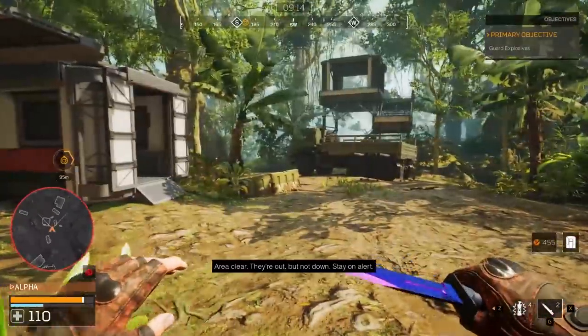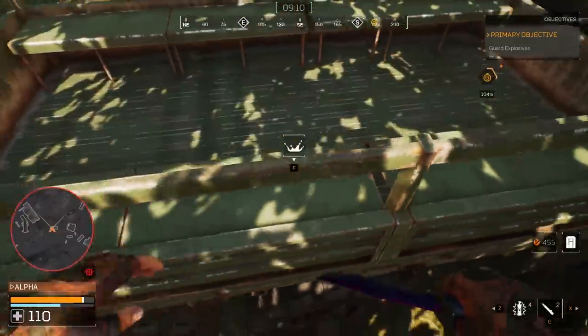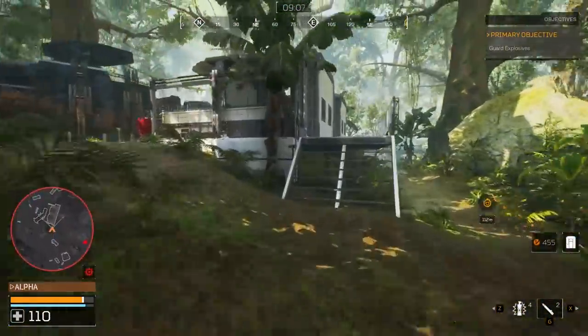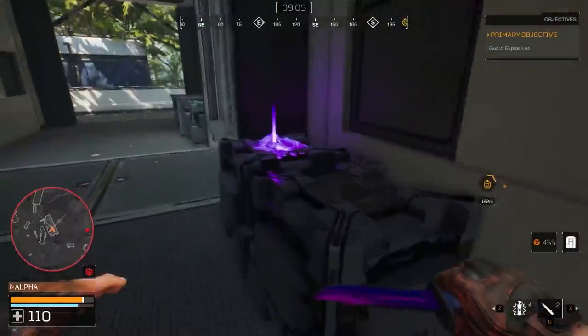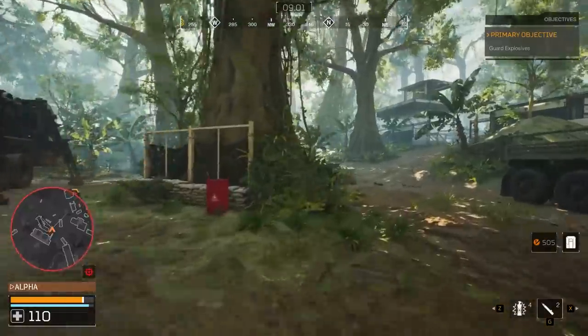I'll show you other matches we've had today with high currency results from using this tactic. Sometimes you get lucky, other times you don't. You really need those purple bricks, which are not easy to find — they randomly generate and it just depends on how lucky you get.